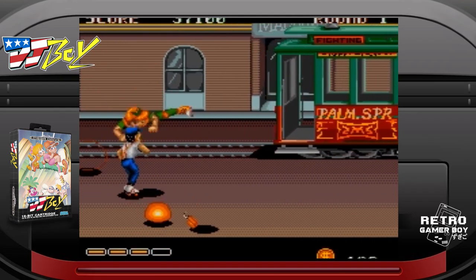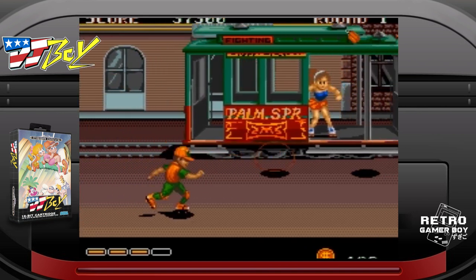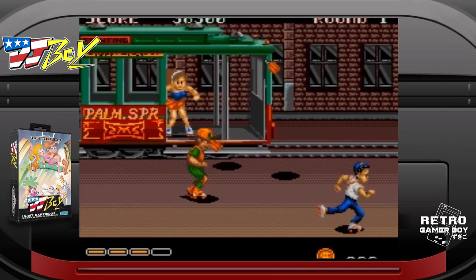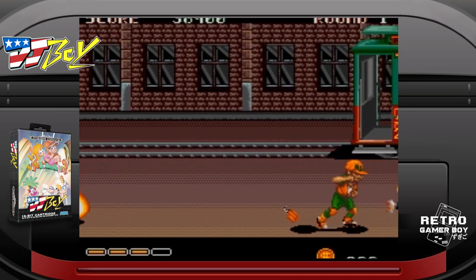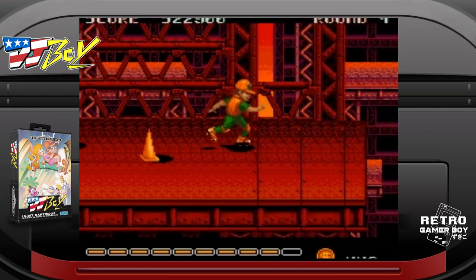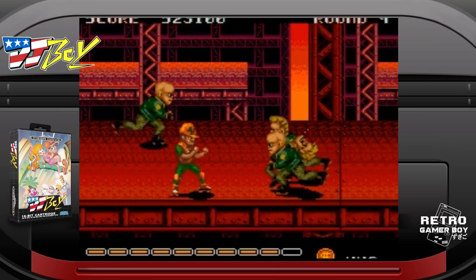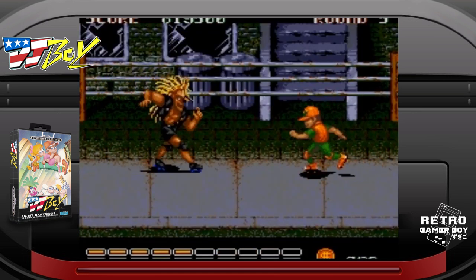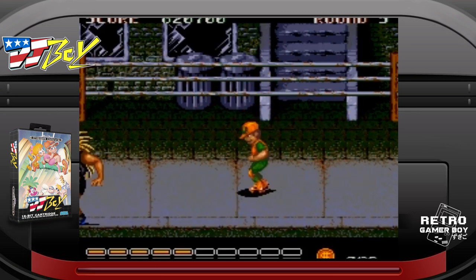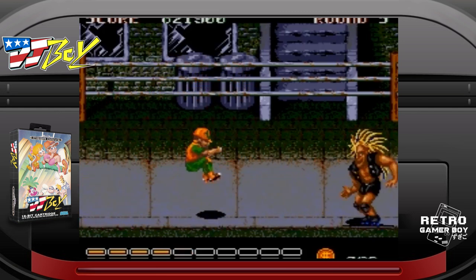DJ Boy was developed by Kaneko and published by Sega and Sammy. Originally an arcade game later ported to the Mega Drive and Genesis, the game sees you take control of DJ Boy, a roller skating vigilante — in the Japanese version trying to rescue his girlfriend, in the western version trying to get his radio back. The skating mechanic allows you to move around fast with auto-scrolling levels, basic combos with punches, kicks and jumping. It's a fun game and one of the better arcade ports.